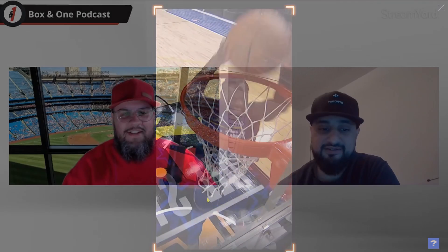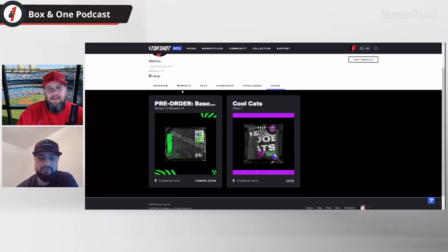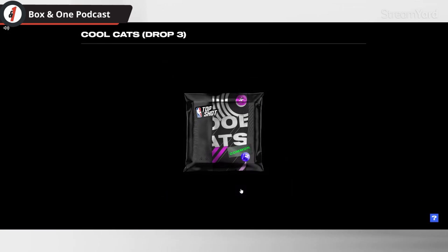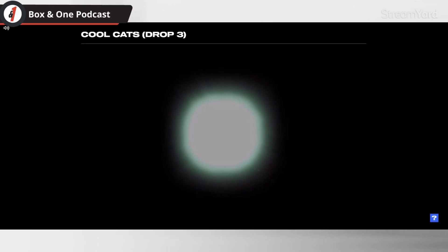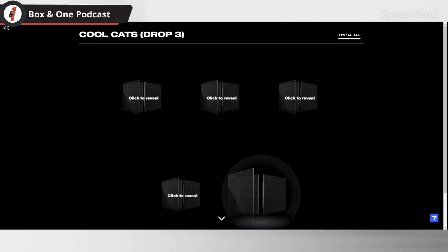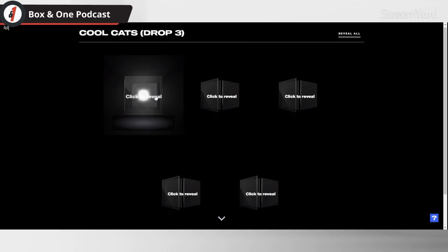I made $750 on a Giannis moment a couple months ago, but since then I bought a Julius Randall All-Star moment for $290 and the price has dropped to around $150, so I'm not making anything off that. Oh well. All right, let's look at Osama's Cool Cats pack — we can open this one together. He paid about $15 for this pack.